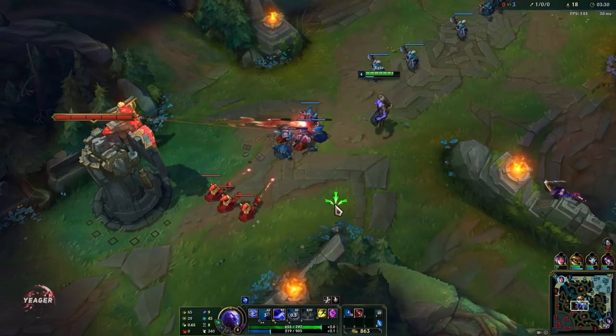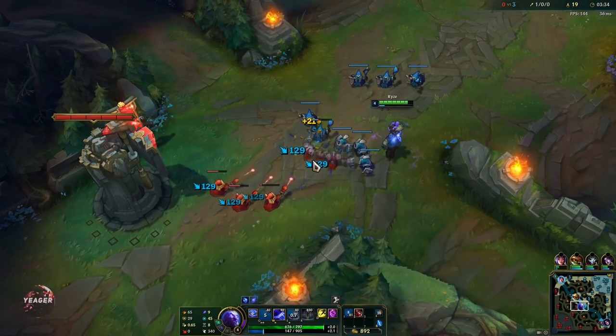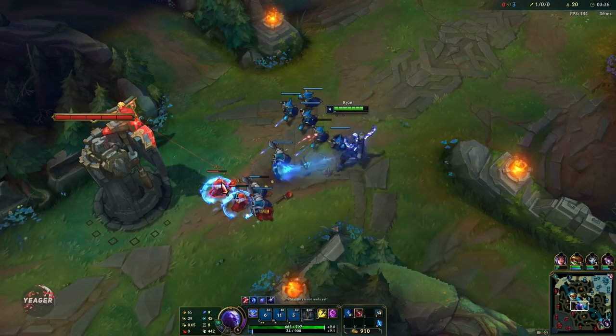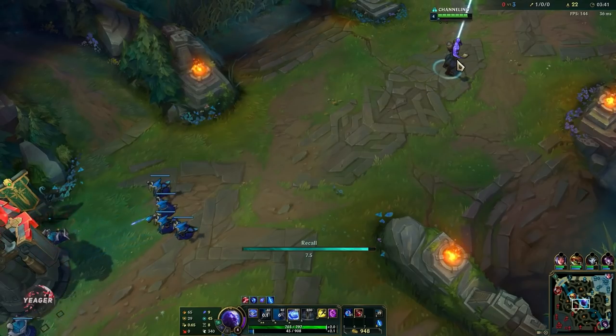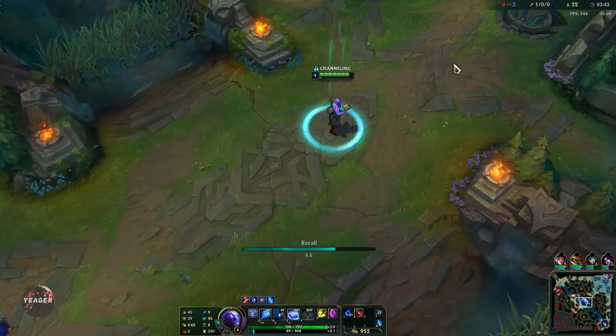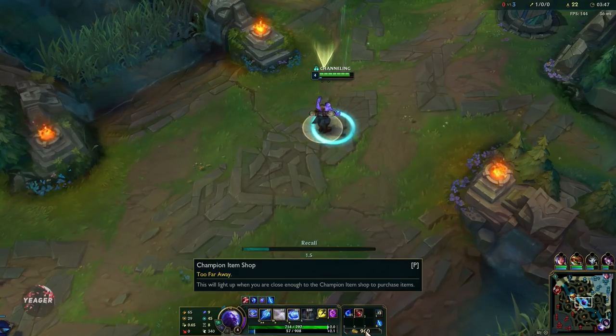Ryze is really good at setting up ganks as well because he has hard CC, and Rammus also has something so that's a pretty free kill. When you want to push, make sure that your E hits as many minions as possible and then proc it with your Q.